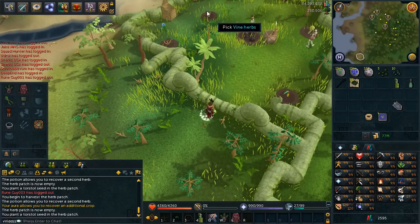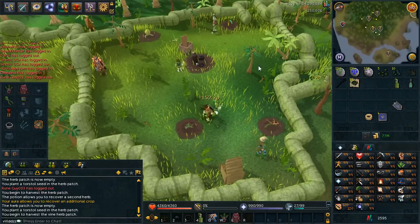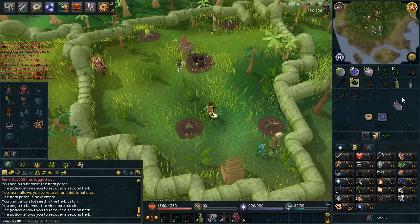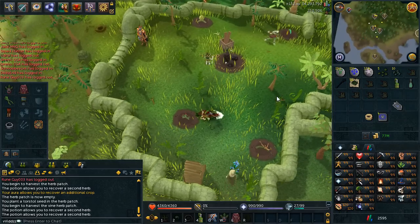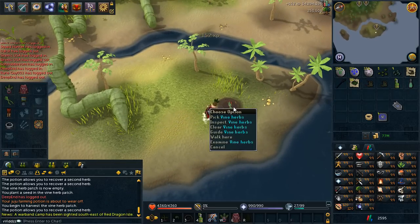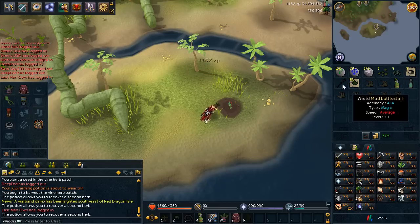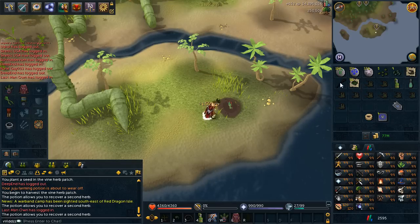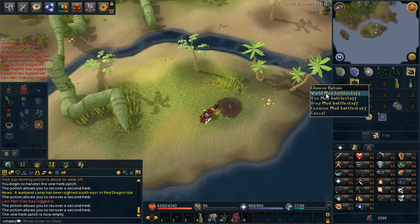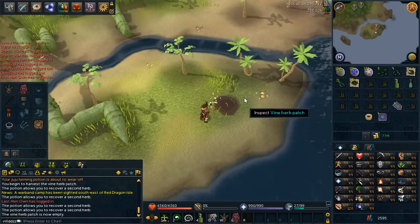Once you've done those patches, I always run to the Herblore Habitat so I can get more Eugen herbs to make more Juju Farming Potions, but this really isn't a necessity if you already have a ton of Juju Farming Potions. Once you've picked your last patch, feel free to use your Tokozo Ring, your Varak Teleport, or your Home Teleport since it's closest to a bank. I've found the Burthorpe Teleport is the closest to a bank, or you can use the Lunar Teleport — both are quite close.